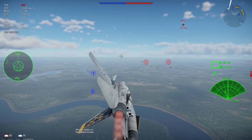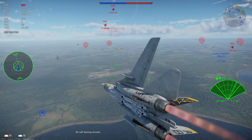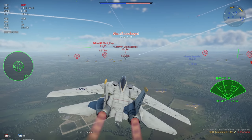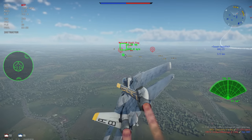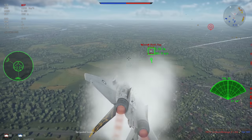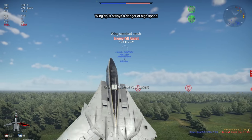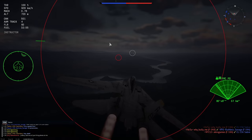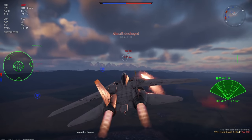Alternatively, the AIM-7 Sparrow — specifically the E and F variants — are much better for closer engagements, with 25 G's of overload on the F variant and an excellent 15 to 30 kilometers of range depending on targeting conditions. While they cannot independently track enemies like the Phoenix missiles can and require you to maintain radar lock, you are more likely to hit one target with this missile due to superior maneuverability and the strength of the F-14's radar. You also have access to AIM-9H missiles for close engagements, which while not perfect will still fairly reliably destroy enemies with a favorable lock.